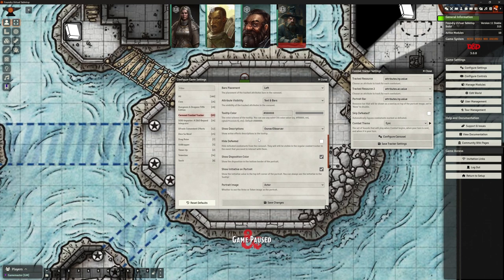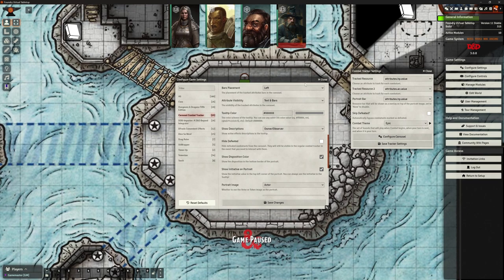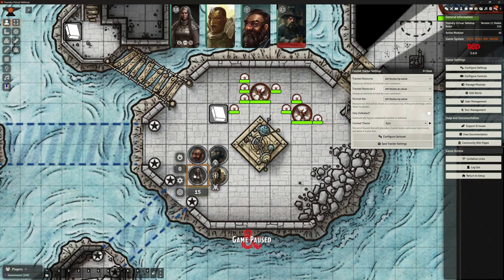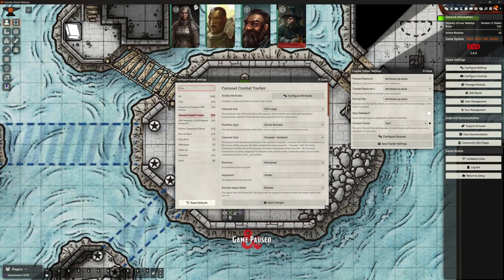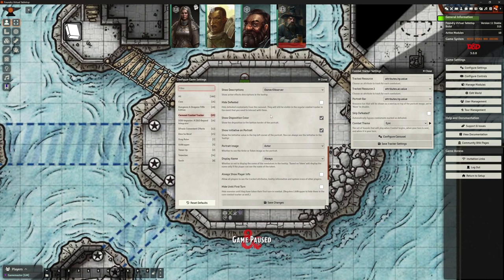Show descriptions lets you choose whether active effect descriptions appear in the tooltip for the owner, observer, or everyone. If I go to Hayley's character and add the Concentrating condition, you can see the little symbol appears on the top right of her card, and in the tooltip it shows 'concentrating'. That's all this setting refers to - whether to show that in the tooltip. I'd say yes, why not.